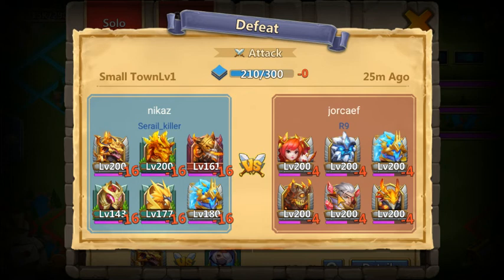This defender is in the Our Nine guild, and I went against level 200 monster heroes, which I pretty much didn't have a chance against. The minus 16 is the damage my heroes received, and the minus 4 is the damage dealt to the enemy heroes.